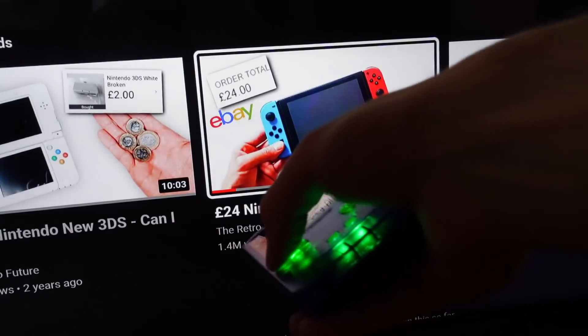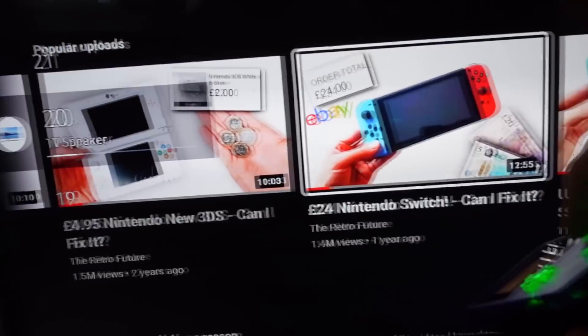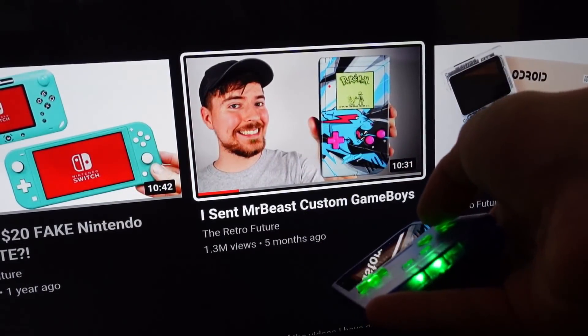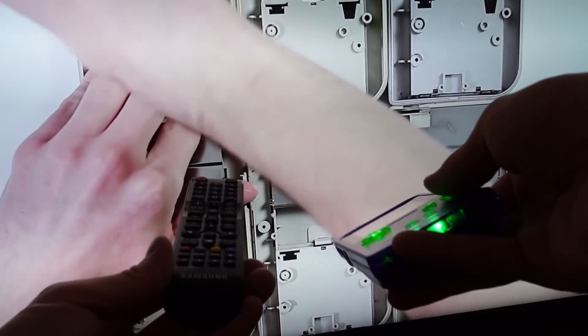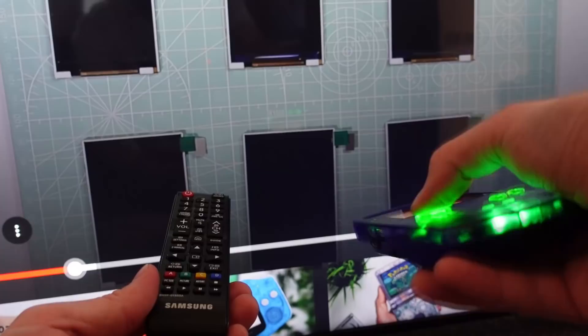Oh yeah, I forgot the up arrow is off — we don't want to press that. You have to point it down the sensor. Let's try the volume — there we go, that's increasing. And then the last thing to try is the A button, which selects it. This is insane — the box that Retro Morning sent me. Pause and play. Absolutely insane.